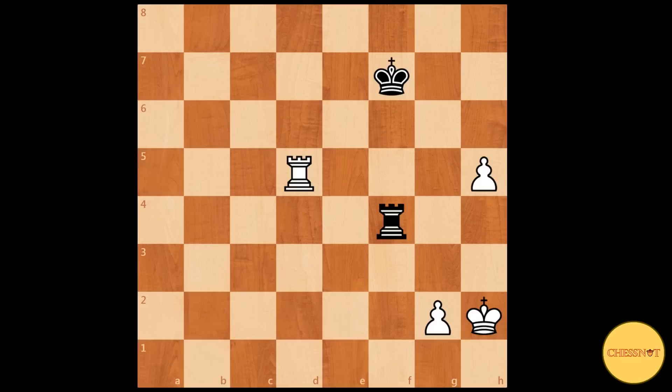This position is taken from Jeremy Silman's book Complete Endgame Course from Beginner to Master. A general rule to keep in mind in these endings is to keep your king and pawns as close to each other as possible and slowly advance them.